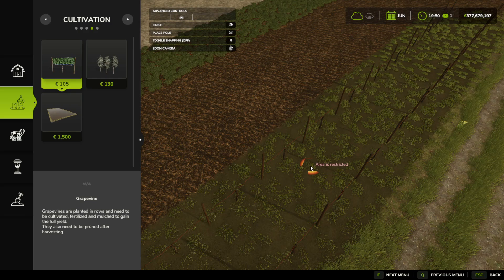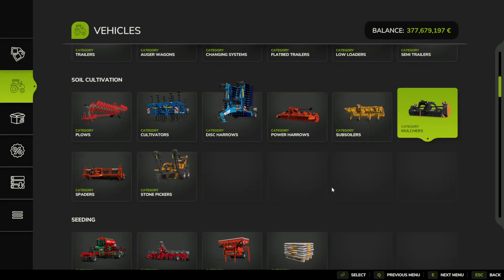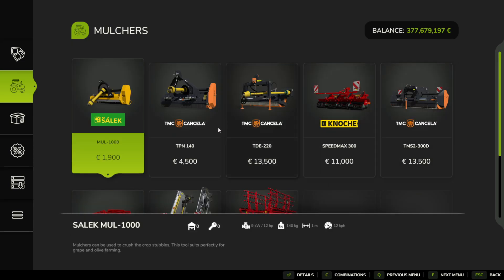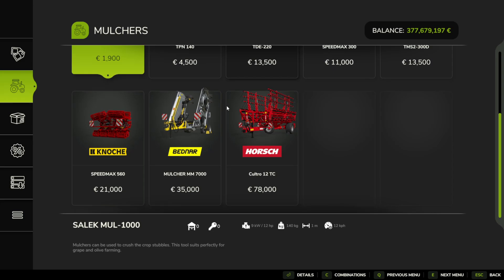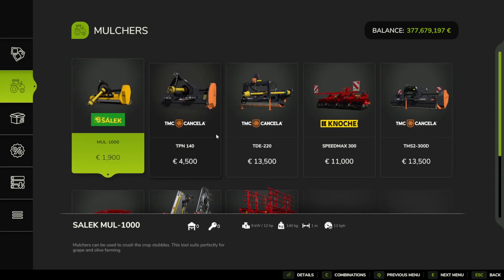So now we've got our grapevines down, what do we need to do next? The first thing we need to do is actually prepare the soil in between our vines, and we will do that using soil cultivation and then mulchers. If we click on Mulchers, we've got a lot of options — it's completely up to you which ones you use. You attach a mulcher to the back of your tractor, press V to lower it to the ground, then turn it on and just mulch the rows.